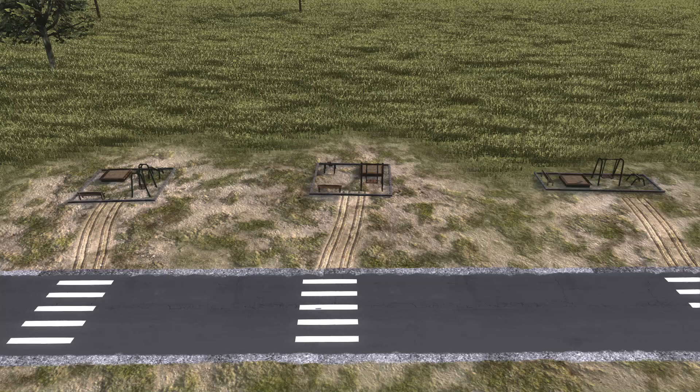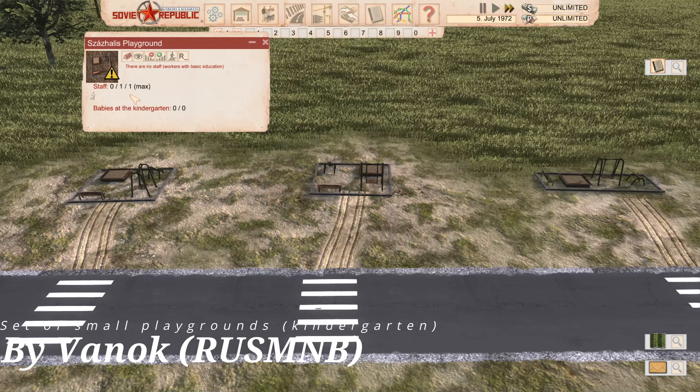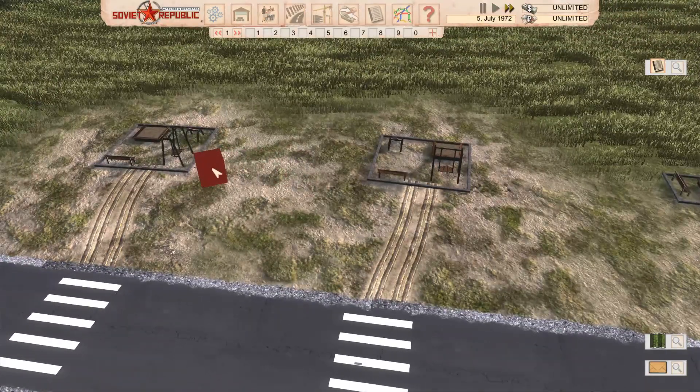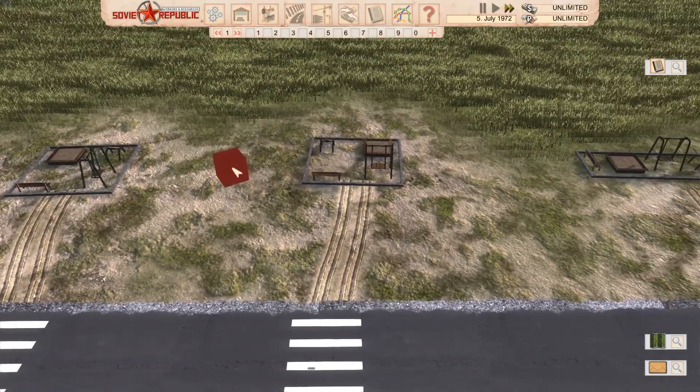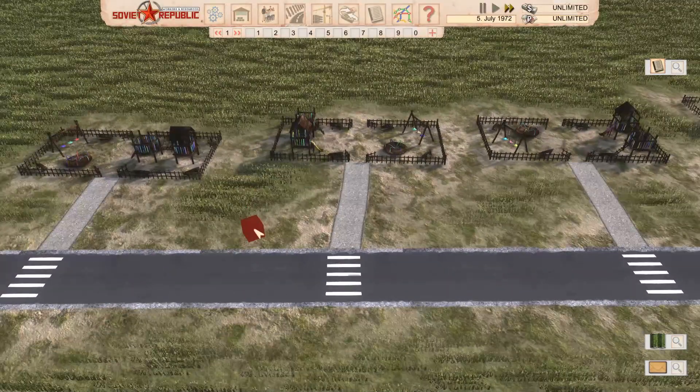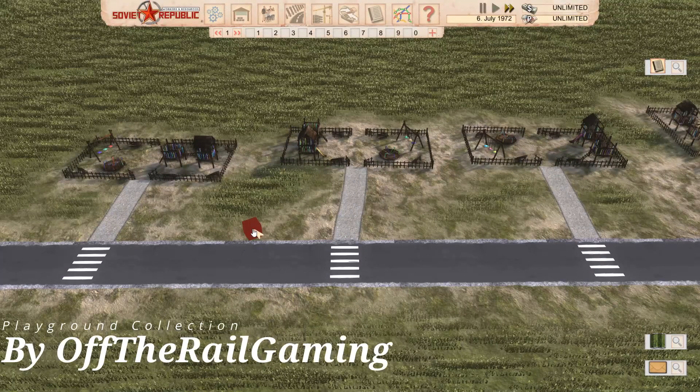The first mod we're going to be looking at today is the Small Playground set. This is a really cool mod. You don't get a lot of children in it, but what I like about it is it has a little bit of functionality and it's quite aesthetically pleasing as well, just to have a few playgrounds dotted around. Then we have a slightly bigger version, the Playground Collection, both made by different modders.